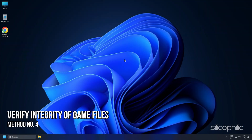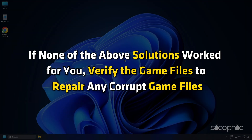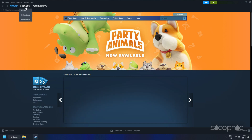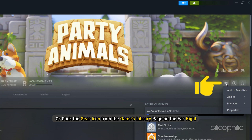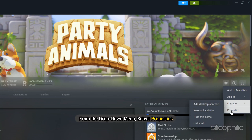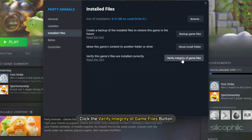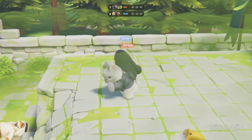Method 4: Verify Integrity of Game Files. If none of the above solutions worked, verify the game files to repair any corrupt files. Restart your computer and relaunch Steam. Right-click the game in your library or click the gear icon from the Games Library page on the far right. From the drop-down menu, select Properties, then select the Install Files tab and click the Verify Integrity of Game Files button. Steam will verify the game's files — this process may take several minutes, so wait until it is resolved.